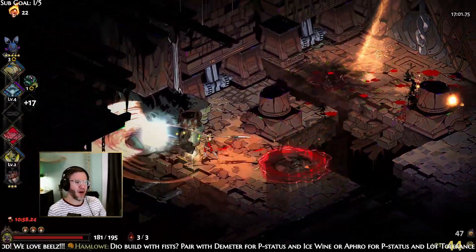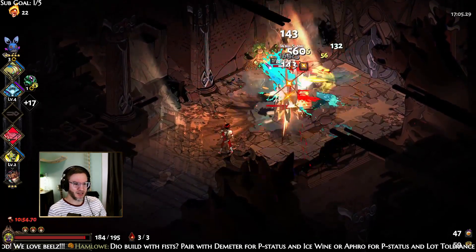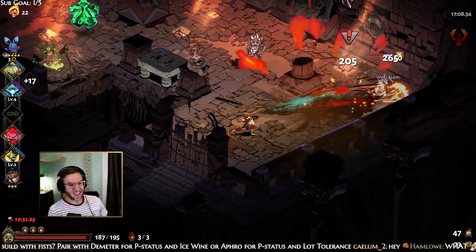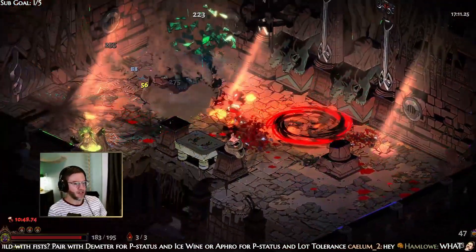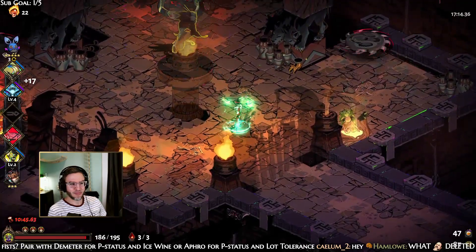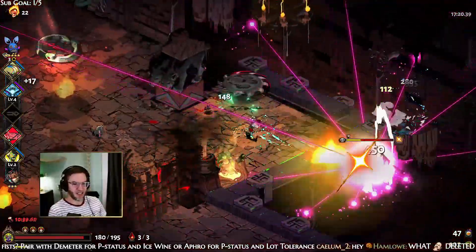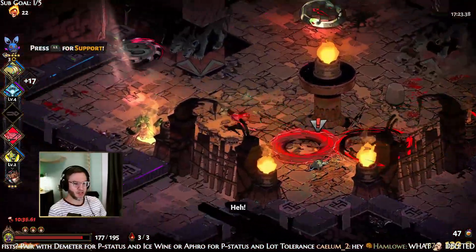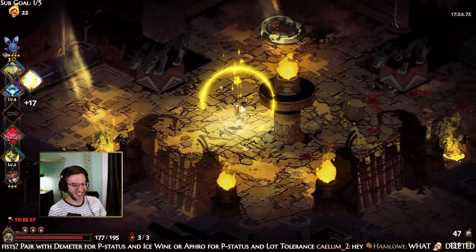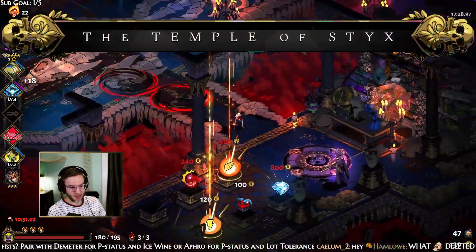Oh my goodness — if Styx was ever a problem for you, no more shall Styx be your problem! Sticks should not be a problem with this build. Now imagine if we got Poseidon's legendary — just imagine the beauty of that. Hey Double Strike — look at that! It's coming together. In Styx sometimes you just got to be patient.